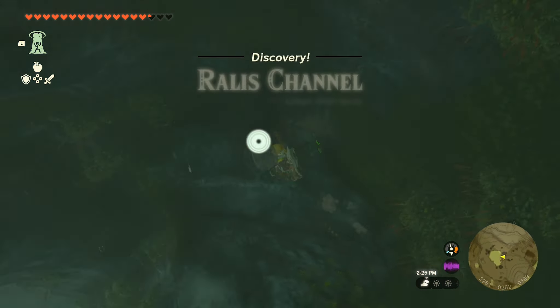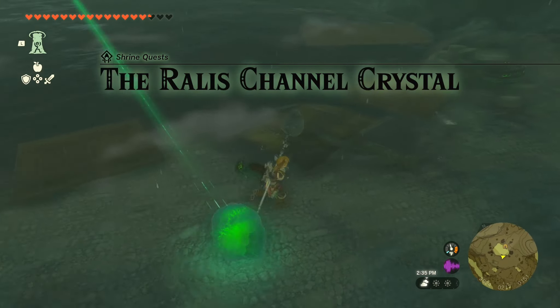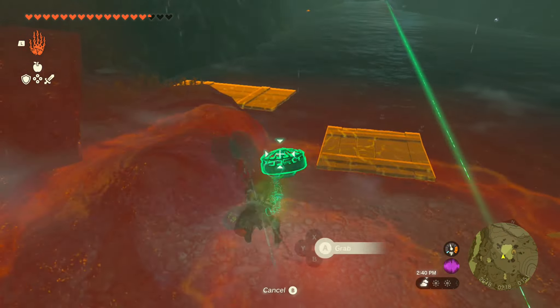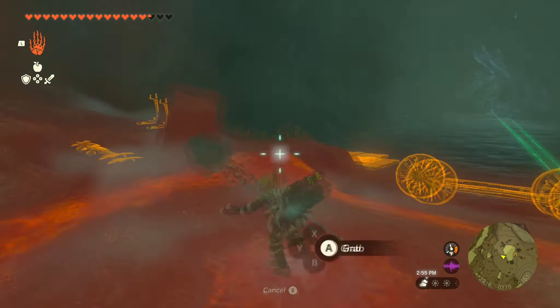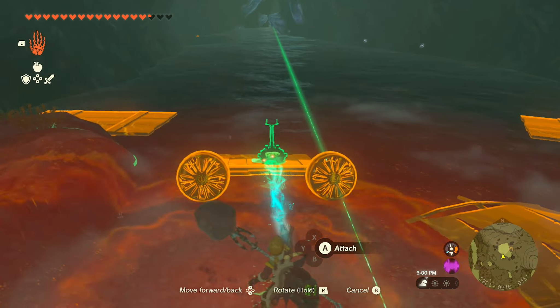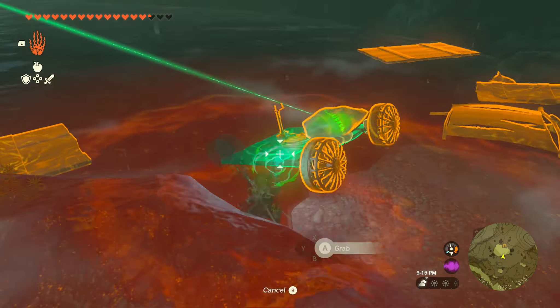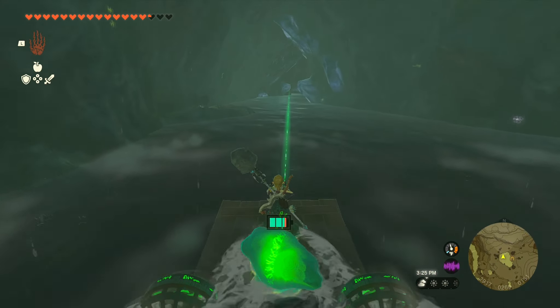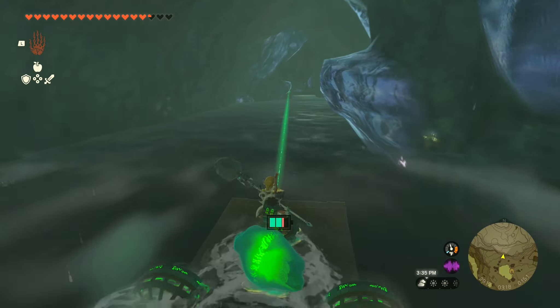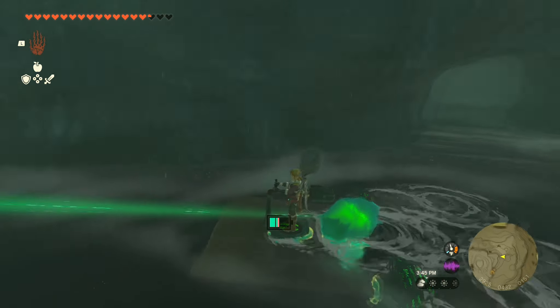After you've made it to the cave, go ahead and jump in. You'll see a green crystal. You're going to want to build a raft with two fans and a steering wheel. I add two fans and then connect the steering wheel to the middle, and connect that crystal to the middle of that too, because you don't want the boat to tilt. Get the raft started and drive directly down the channel — the shrine is going to be at the end. And that's the entire shrine.